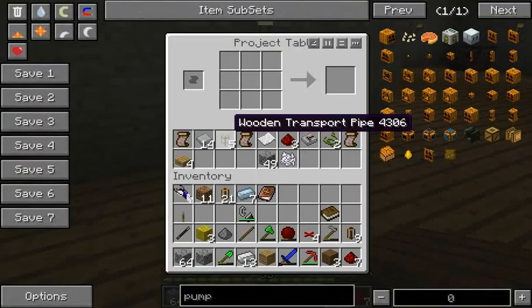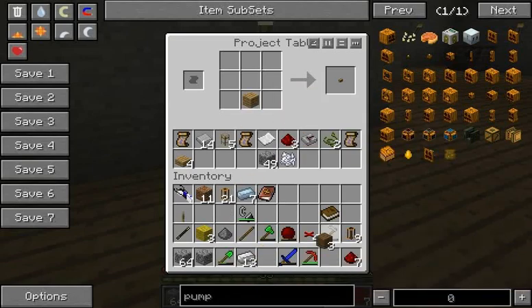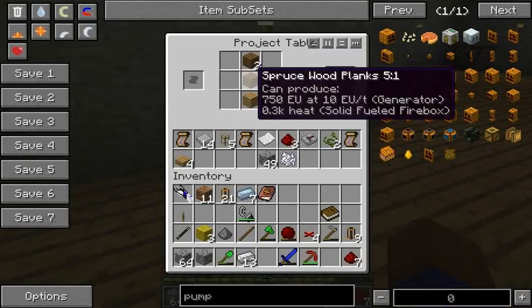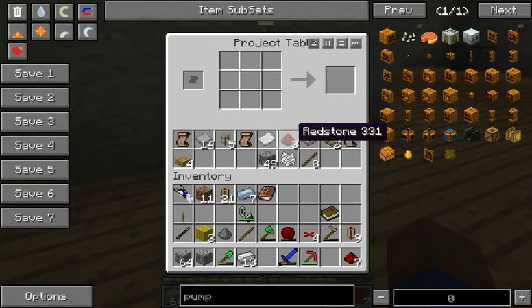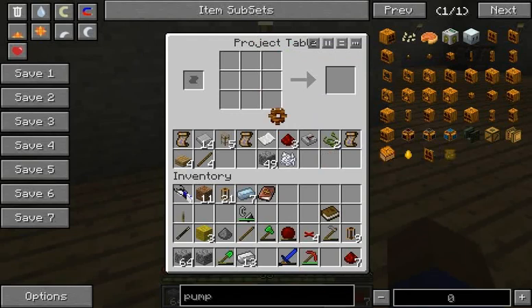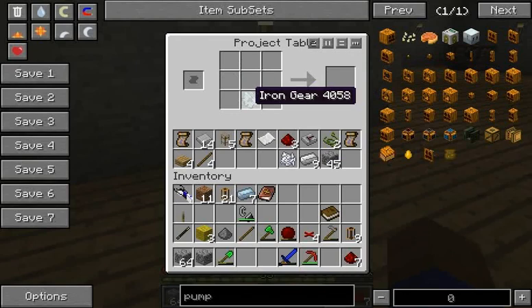That would be kind of cool and awesome. So now we need to make some gears. You guys have seen me make these. So let's make — I'm only going to need one of these. I might even have some other ones somewhere else, but I'll just make new ones: stone, and then we surround stone with iron now. And that will give us an iron gear. And then we just want to put it like that.